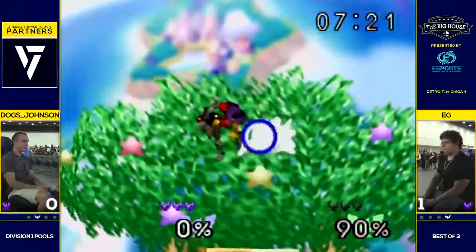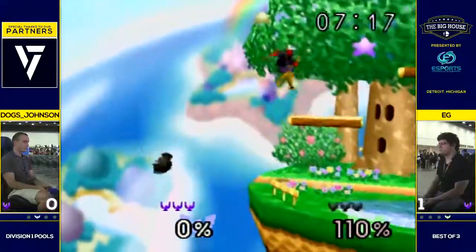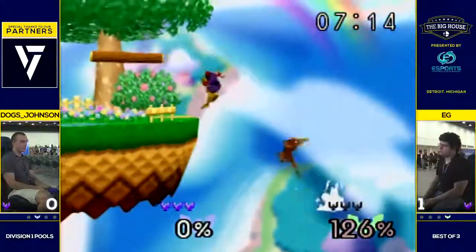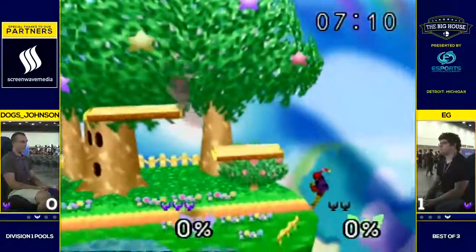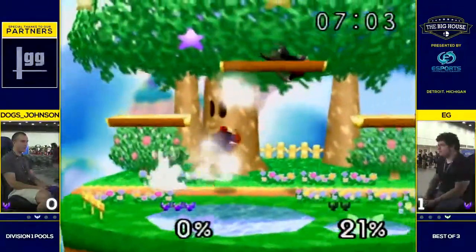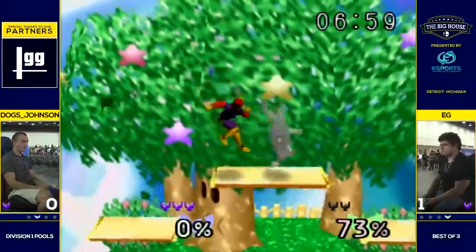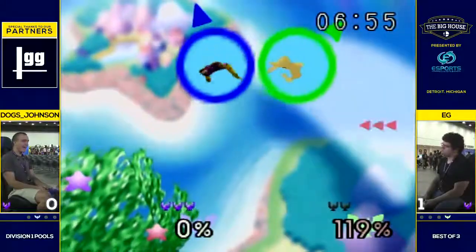He hasn't touched the ground, so he still doesn't have a jump. Dogs is going to take the early damage, send him off stage. Does not have a jump, so easy grab ledge for Dogs there. Dogs going up — yes, sir. He gets another grab, but that two-thirds read option is not going to quite do it this time. That DI down made it harder for Dogs. He does connect it.